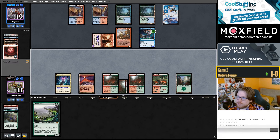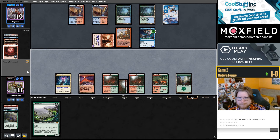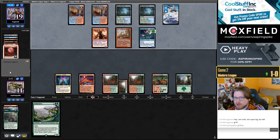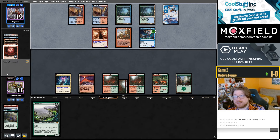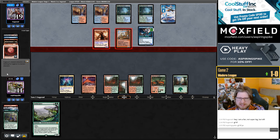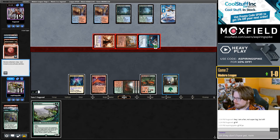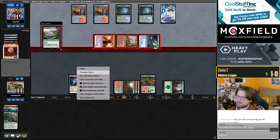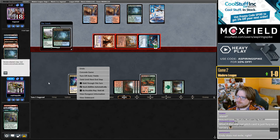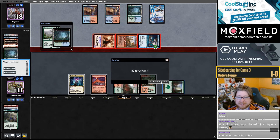Our Endurance would make their Murktide an 8/8, which is scary. They kept their card on top so they have a relevant spell in hand. I have to draw the Ring or Titan — it doesn't even do it. I'm going to concede — just concede to the Misty Rainforest crack. Thank you very much.